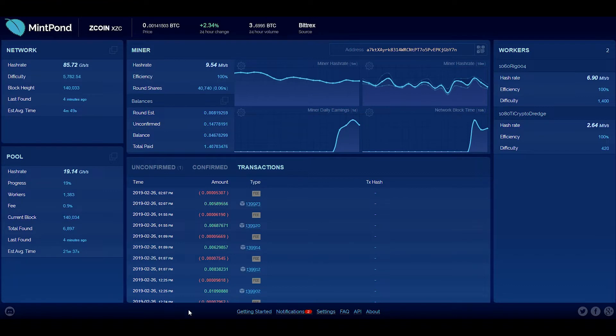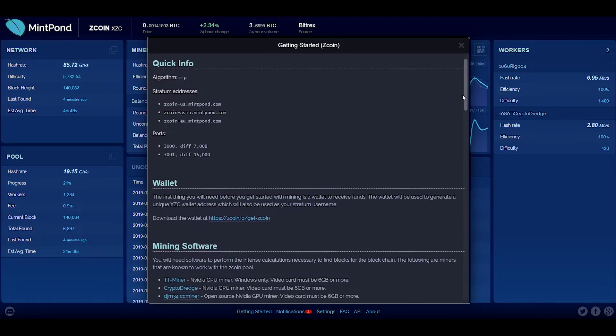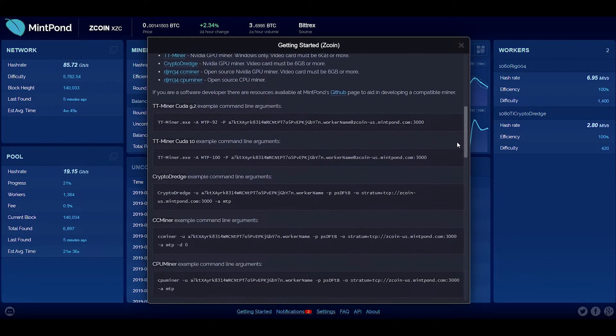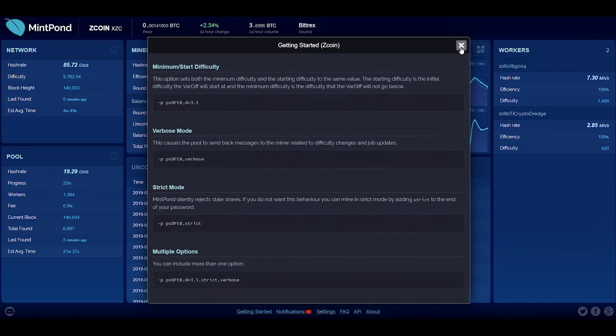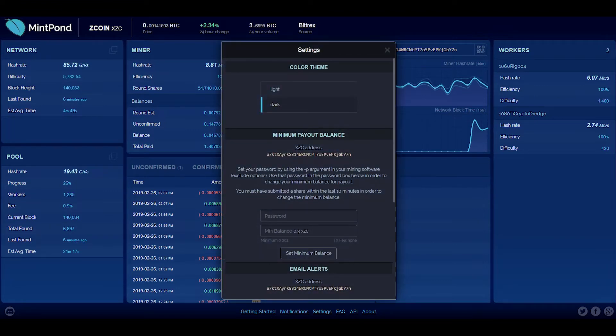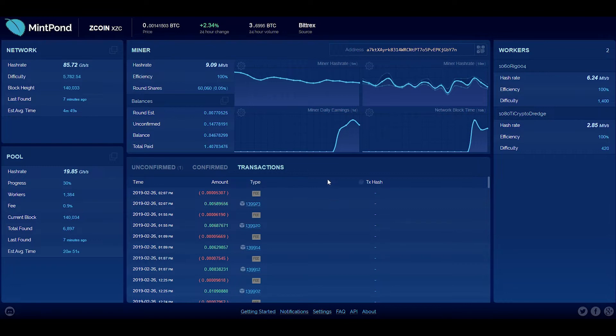Moving on, some other things I really like about this interface: when you come in here to mine Zcoin there's a great tab called 'Getting Started.' It's got a lot of really easy, straightforward information — stratum addresses, ports, different miners and where to get them — just a great reference point. And down here in settings if you want to change your payouts, you put in your password and the payout you're looking for. I set mine to 0.3 because that's around what I should be pulling in per day with this 1060 rig.